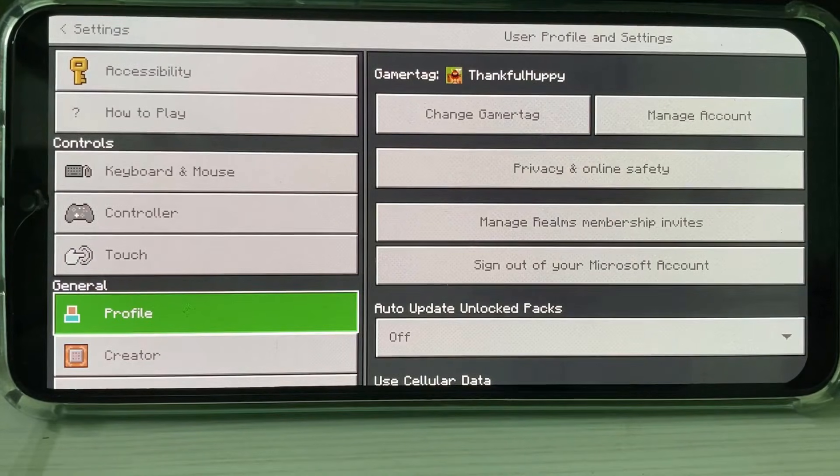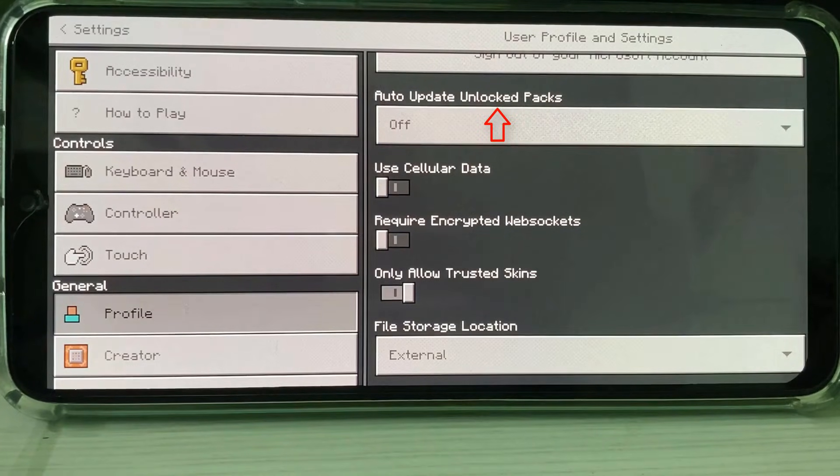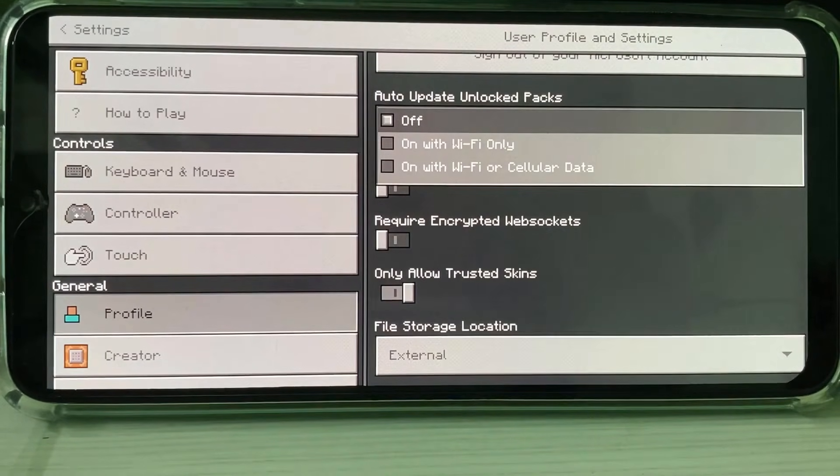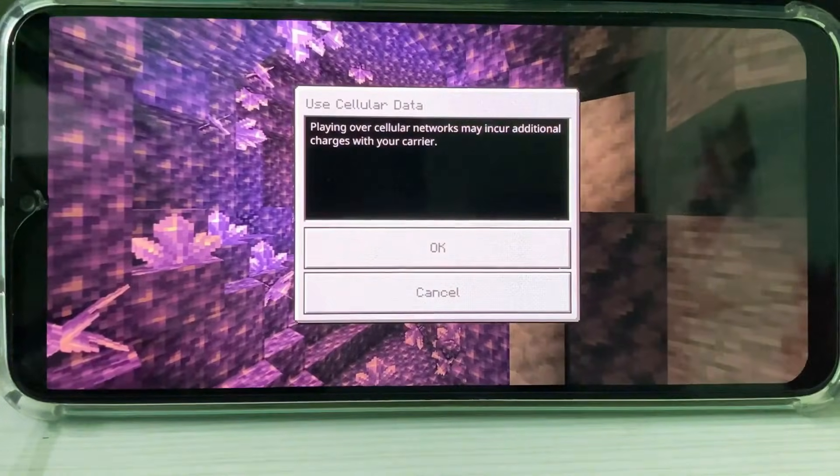Slightly scroll down and then click to open this option: 'Auto Update Unlocked Packs.' Here select 'On with WiFi or Cellular Data,' and also click to enable the first option 'Use Cellular Data.' You can click OK.